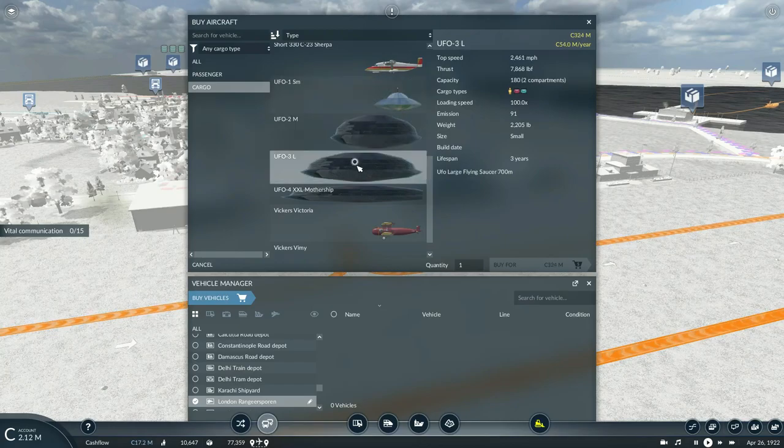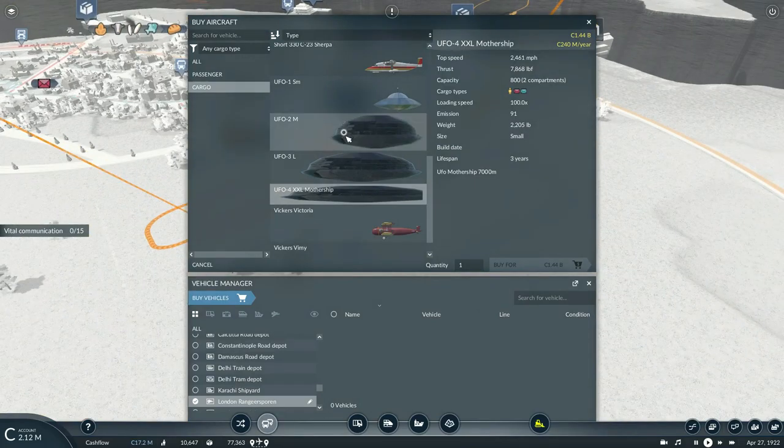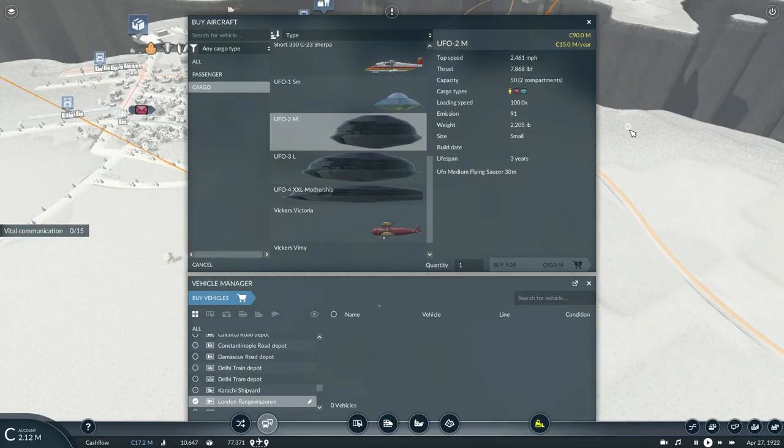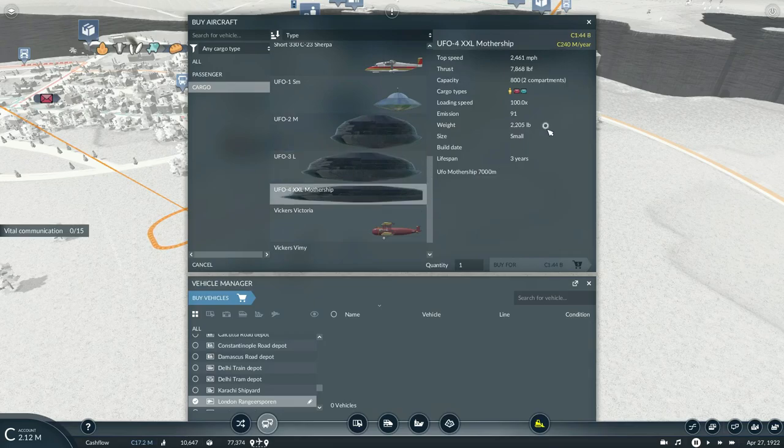These are flying saucers — I am not joking. We could at least use one of them to carry mail all the way from London to Australia. But look at how much these cost: this one costs only 16, but this one costs 90,324 and 1.44 billion credits. Oh my gosh.